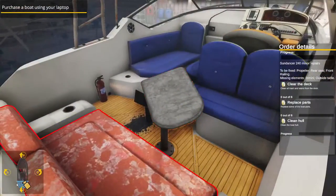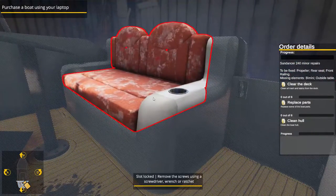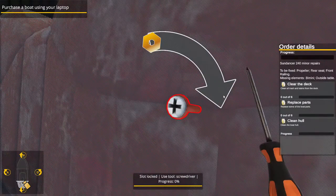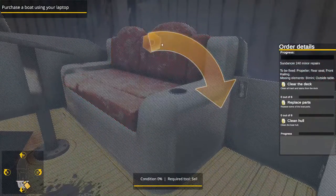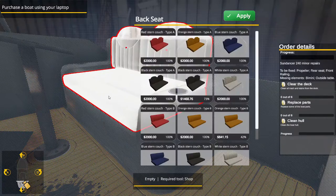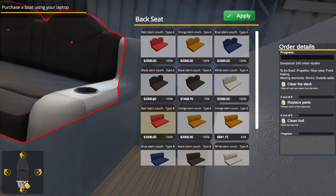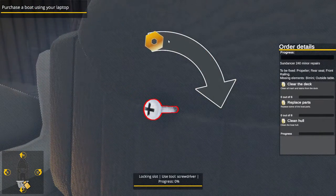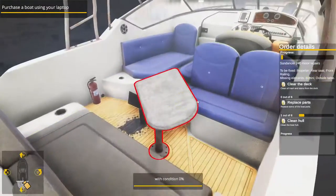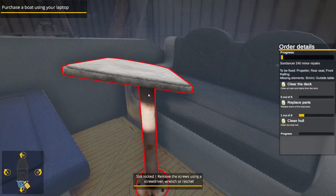All right — it said rear seat, right? Rear seat is right there. It says use a wrench. That's a screw — we'll sell it and buy a new one. What color was the boat? It was dirt-colored, so we'll get a seat that doesn't show dirt. You can't put in screws with your bare hands — one thing done! This guy — ratchet.